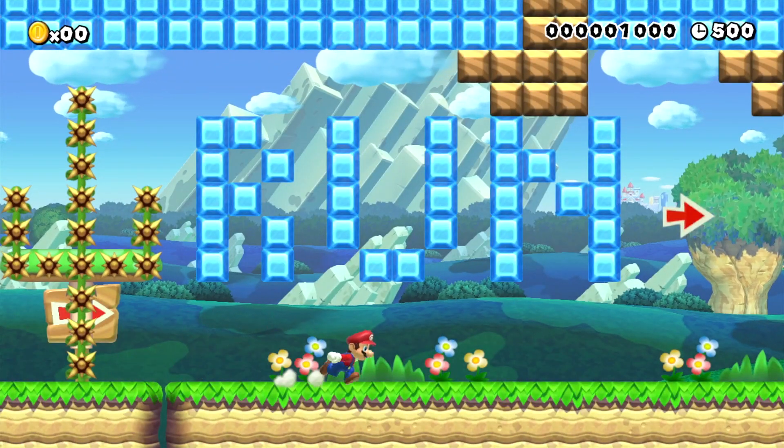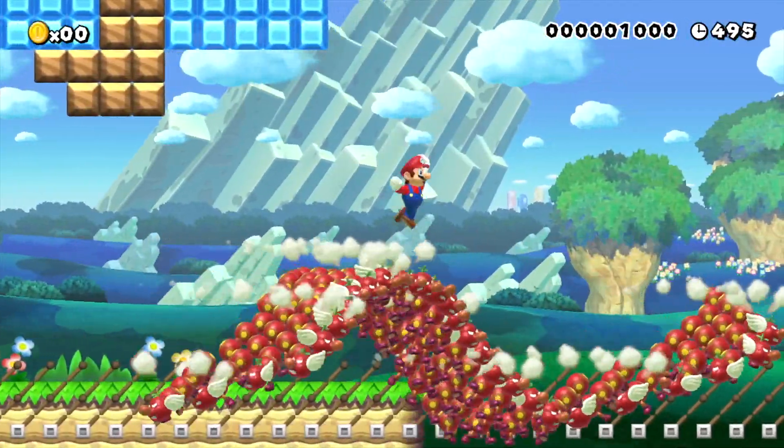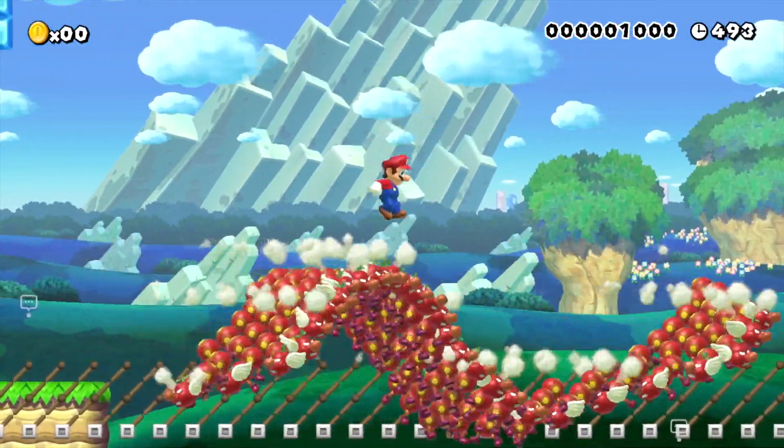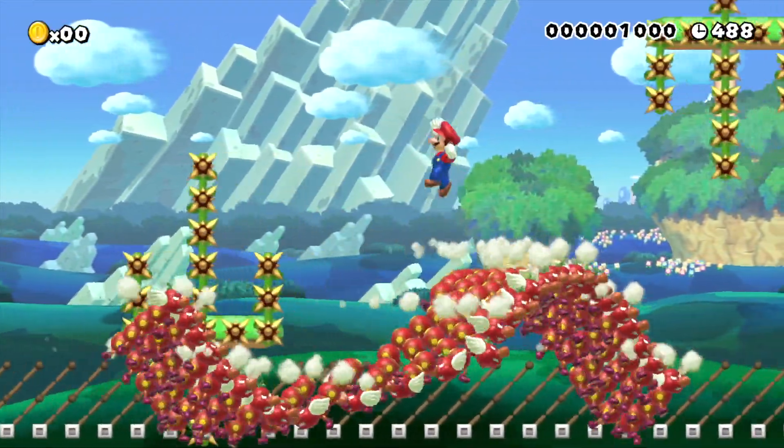Alright, here we go. Instead of the usual Blue Skull Platform waves, we have Wiggler Waves this time. They look really awesome. I love the wave type levels. I love how it gets a weird 3D effect going as they cross paths.